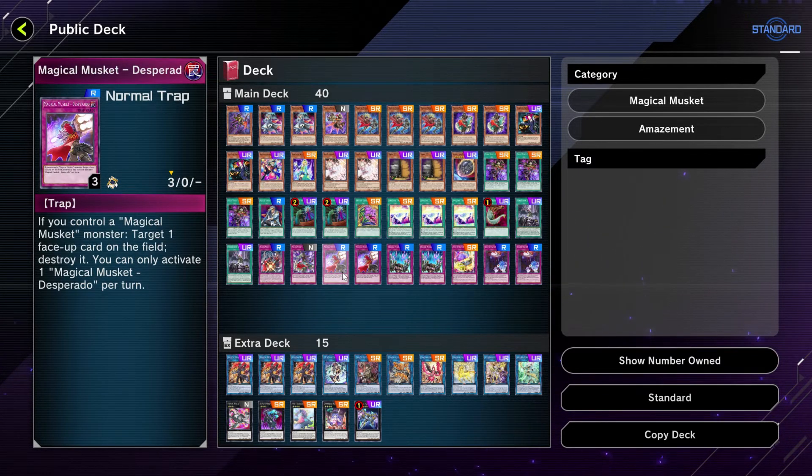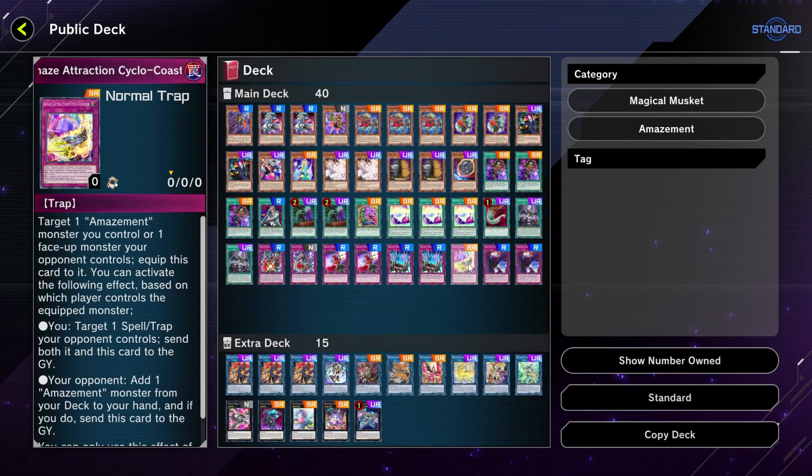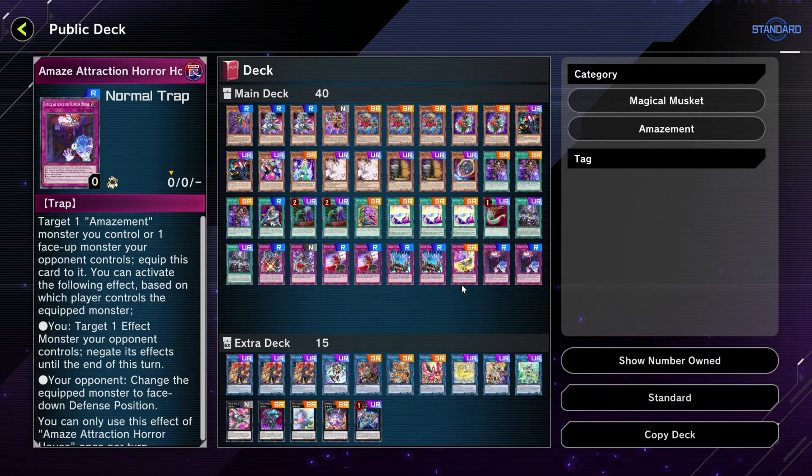We have one Magical Musket Crooked Crown, two Magical Musket Desperados — easy monster removal for non-targeted effects — and two Magical Musket Last Stand, which is the negation card for the deck. As long as you can draw a magical musketeer monster, you can negate the activation of a card and destroy it. We also have Amaze Attraction Cyclo-Coaster and two Amaze Attraction Horror House.